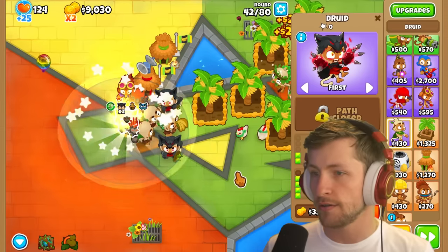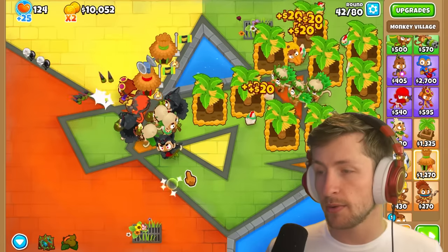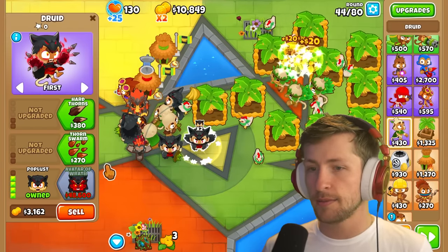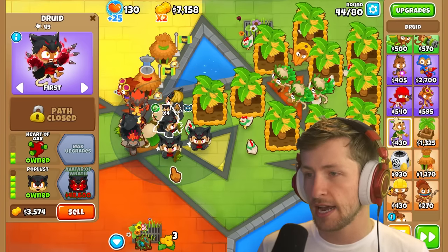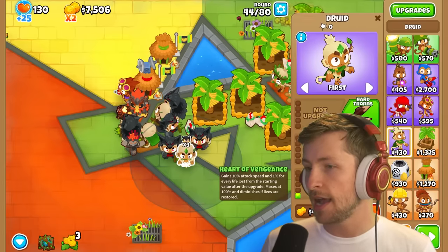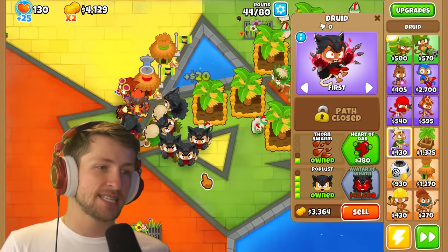Heart of Oak on these is going to be really, really good. We have MIB — or we don't have MIB — but we have enough for that. That's three Poplusts. And then that can be a Poplust. Keep in mind this one is also going to be a Poplust, because this one's going to be an Avatar of Wrath. So these have five. We just need one more Druid here. Another Poplust. So there's all the Poplusts that we need.